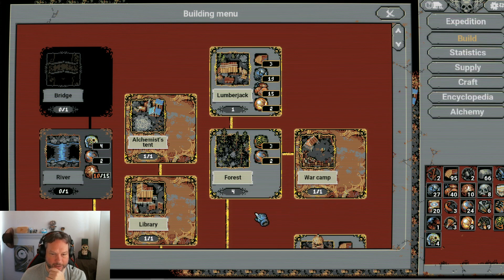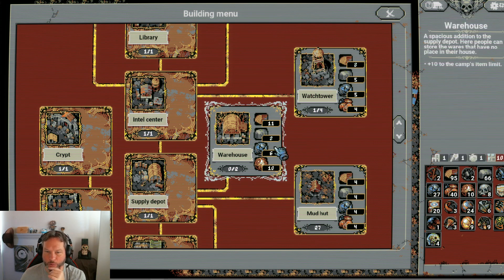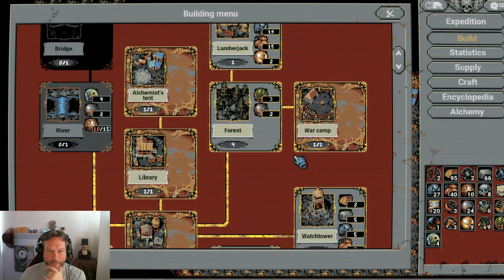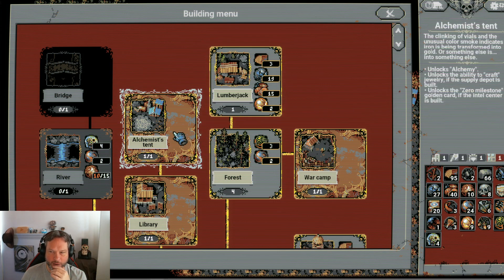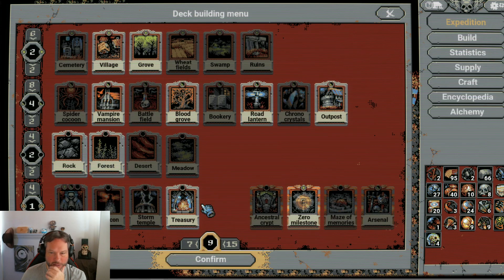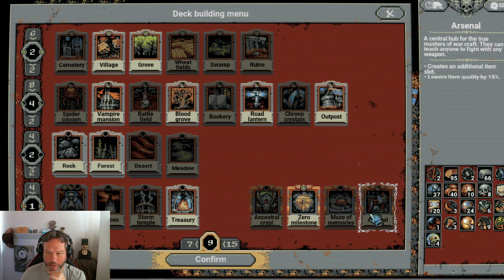I want to keep them for next things. I could unlock the warehouse right away and I'll do another video for that. But I think I'm going to keep them to unlock the river, because a lot of people are using river. So that's what I wanted to show you — the Alchemist Tent. We have alchemy now. It unlocks the ability to craft jewelry. And we have the Zero Milestone card, which changes monster strength. That could be useful.